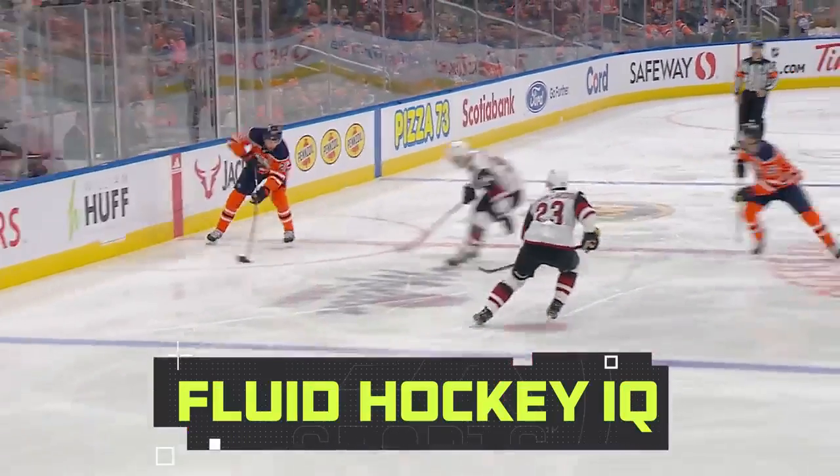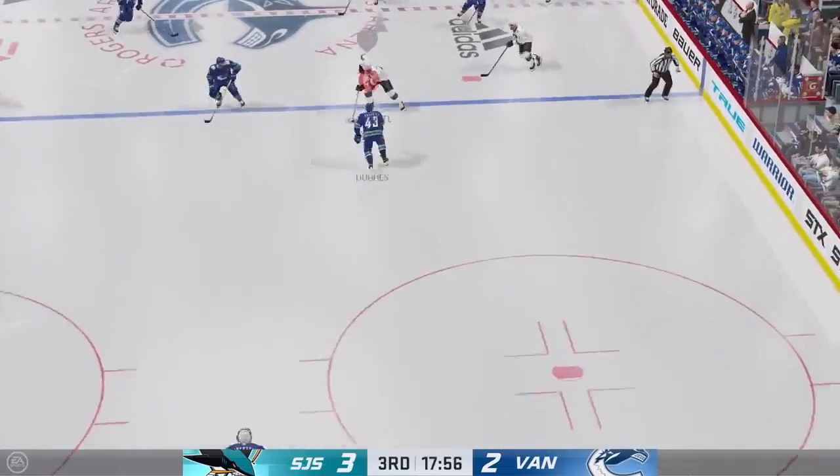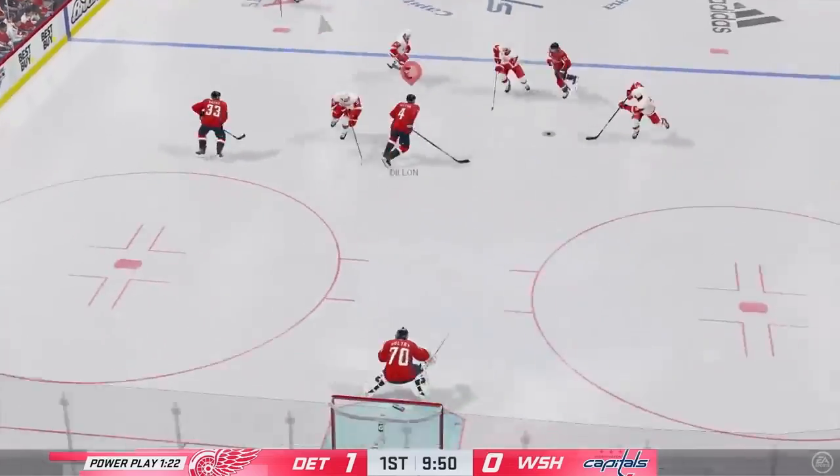Hockey is a game where teams use well-spaced rushes and crisp passes to retain speed up and down the ice. With NHL 21's fluid hockey IQ, your team will now move fluidly as a unit on both offense and defense depending on which strategy you use.